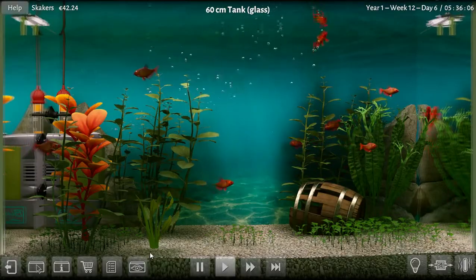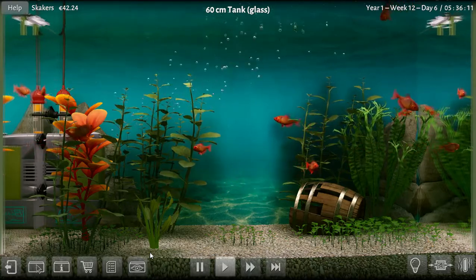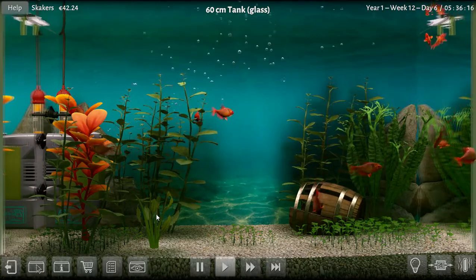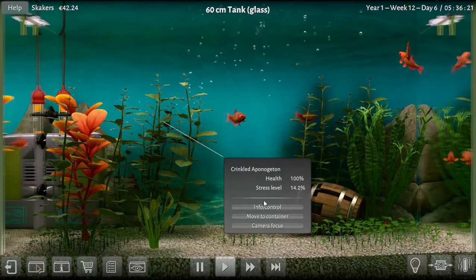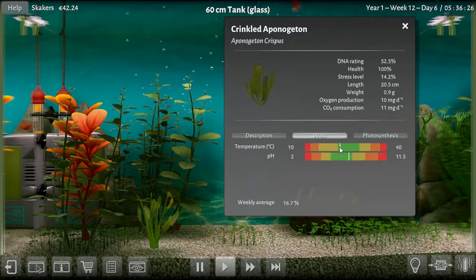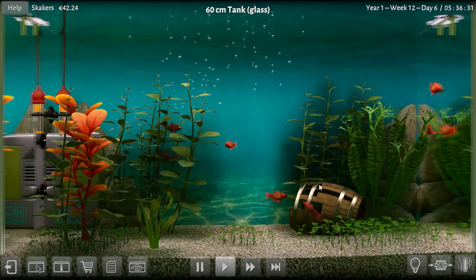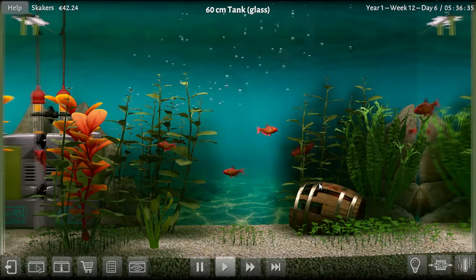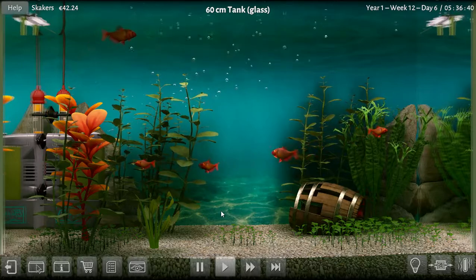There's no rocks or wood in it - not sure there should be. The plants are liking it though. Are you stressed out? You've got 14% stress. What are you dealing with? Temperature being too cold, pH being too high, maybe too many fish in here. If I sold two - a male and a female - wonder what would happen. Would it kind of balance out? Let me know what you think.